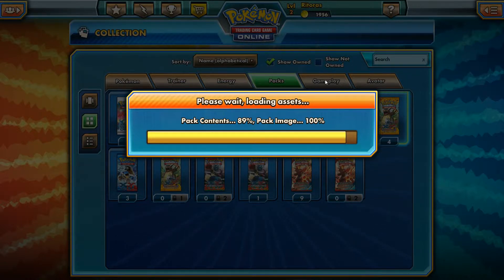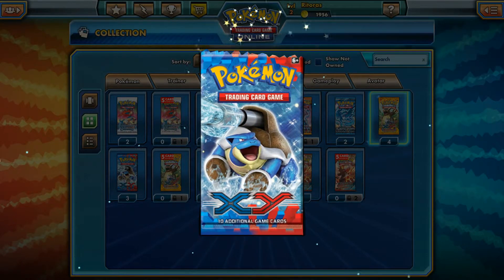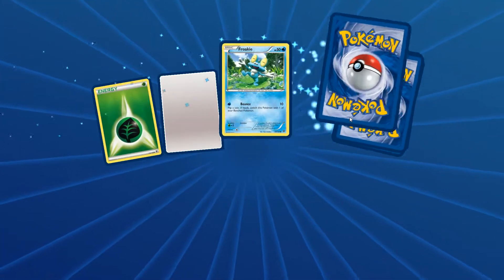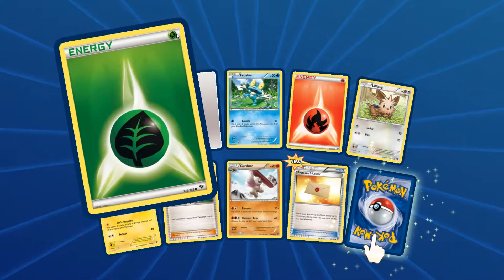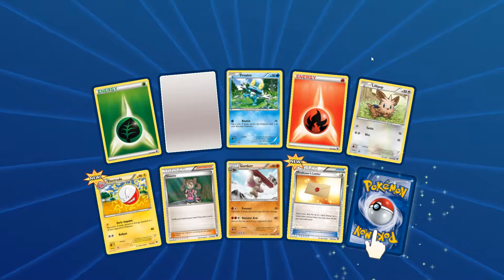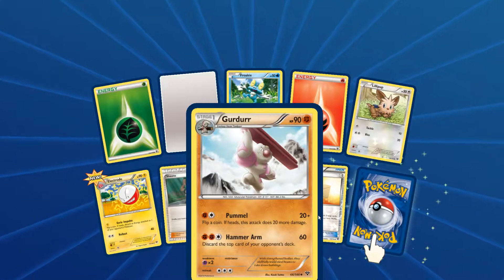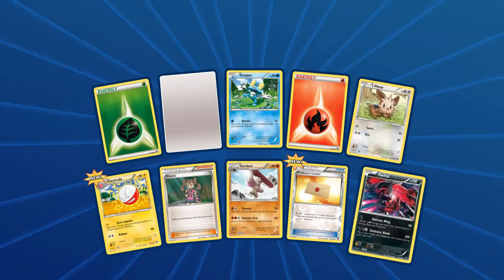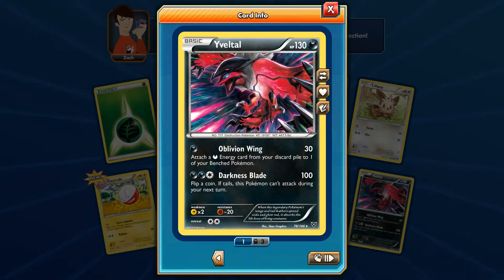There you go, please just give me all the pictures. We have a Grass type energy and an unknown card, a Froakie, a Fire type energy, a Lilligant, Electrode, Sawsbuck, Gurdurr, a Professor's Letter, a reverse holo which is awesome, and the actual rare is an Arcanine. That's fine — I now have a few reverse holos and at least one holo there.